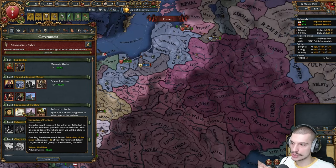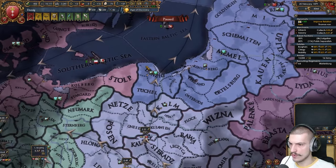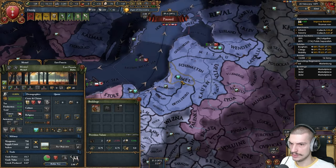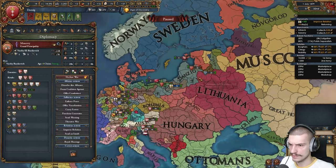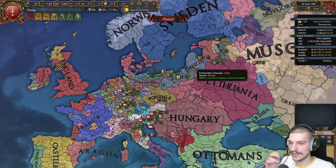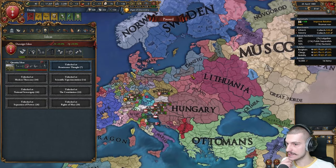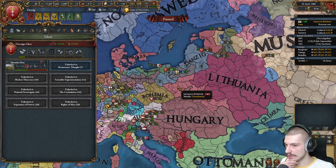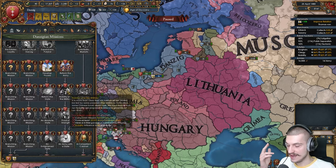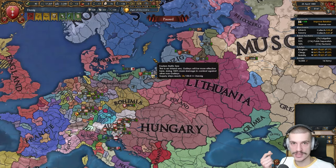Even though Danzig gets released scriptedly later, I think they might be like the strongest releasable nation in the game. If you do it like this in releasables, the ideas are really good for trading, you can form Prussia, and you can have this massive Teutonic mission tree. Probably the most flavorful releasable nation.